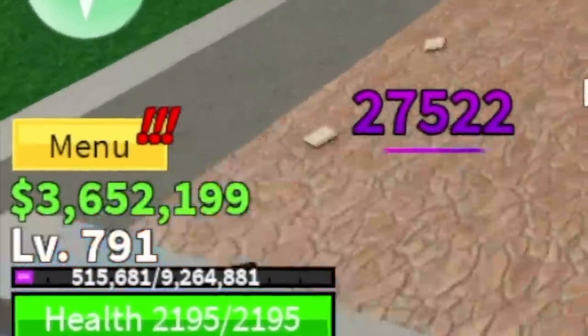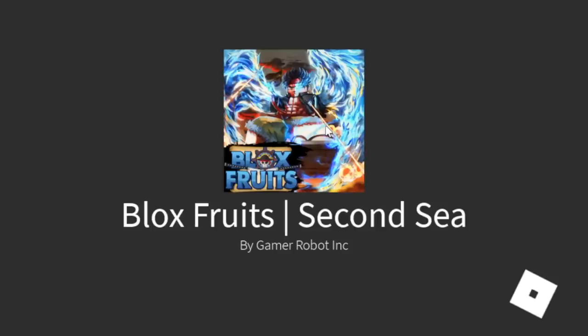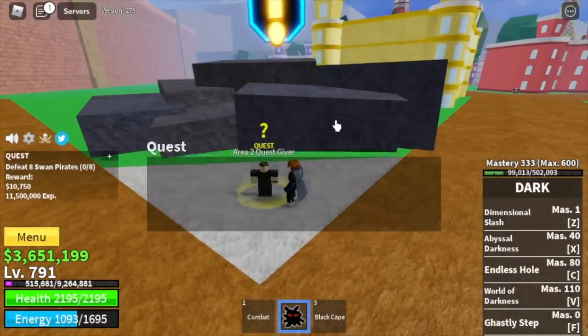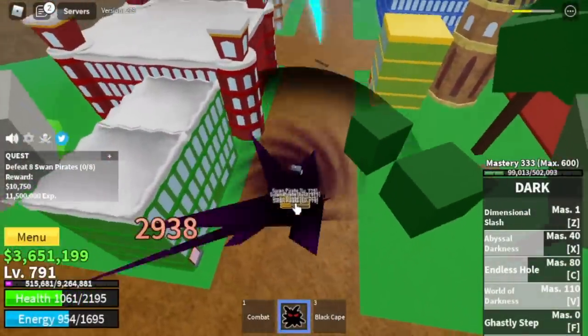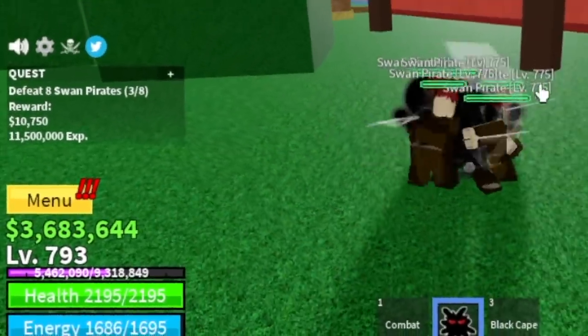We are going to leave this area at level 793. I made a mistake — I went to the second sea and started grinding the Swan Pirates because those mobs don't have Haki. But it's fine — you can still defeat them with one combo, and it's just the last two levels until level 793. As you can see, Logia is in effect now — a lot easier to defeat these mobs.